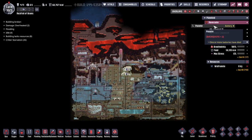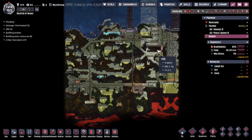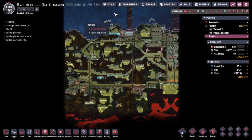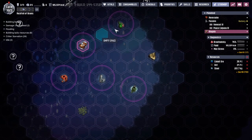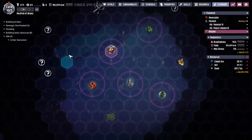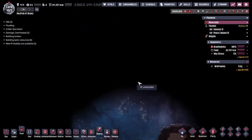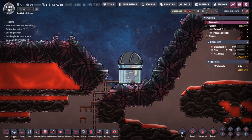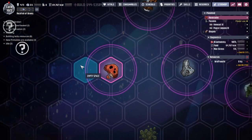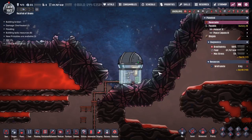Hey guys and welcome back to Oxygen Not Included, the amazing space colony simulator extraordinaire. My name is Twitchy and we are in the Rock Full of Brains, three asteroids. We've just seen the overview — here are those three asteroids. We have some more we can take over, but we are pushing back the bounds of knowledge as we speak. If we come over and have a look at this encased telescope, this is the way that we push back the fog of war on the star map and start getting more information going. Last time we managed to get that up and running.